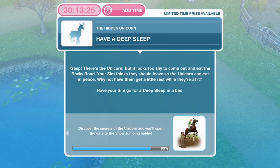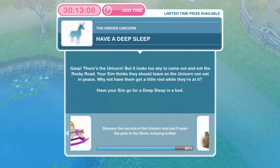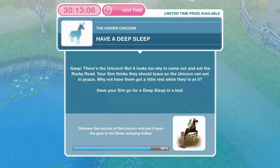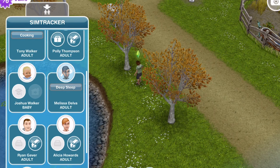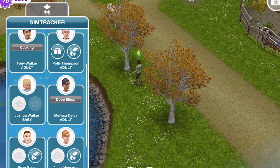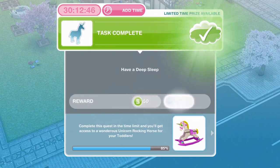Now we need to have a deep sleep — this is the task we prepared before. There's the unicorn, but it looks too shy to eat the Rocky Road. Your Sim thinks they should leave so the unicorn can eat in peace. Have your Sim go for a deep sleep in a bed. We have Melissa who has already finished her deep sleep, so we just head over to her house and the task completes automatically.